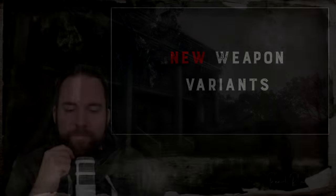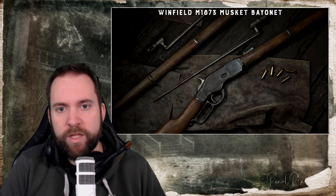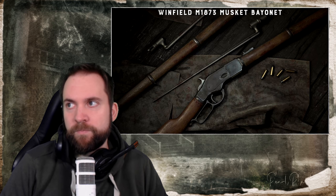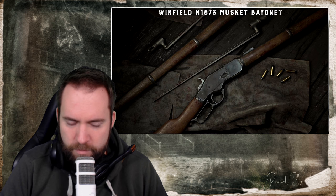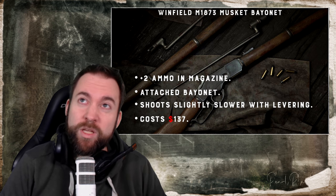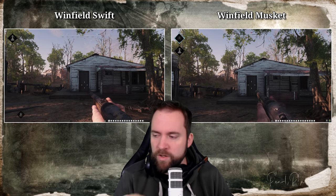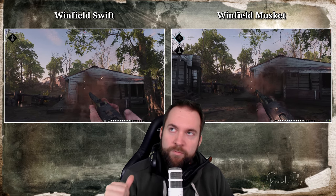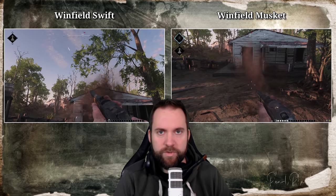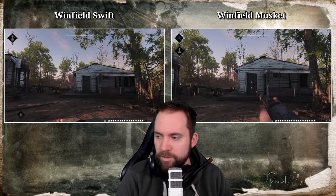New weapon variants. Patch 1.4.8 brings two new weapon variants. First is the Winfield M1873 Musket Bayonet. You might think this is a long ammo single-shot Winfield with a bayonet — no, 'musket' was just the old description of a rifle with a stock. The big difference from the normal Winfield is it has two more bullets in it and shoots slightly slower. I'm showing a clip in the background comparing levering speeds between the Musket and the normal Winfield.